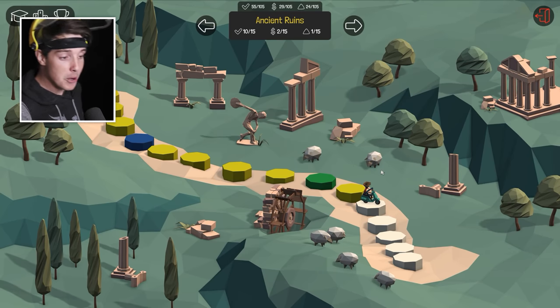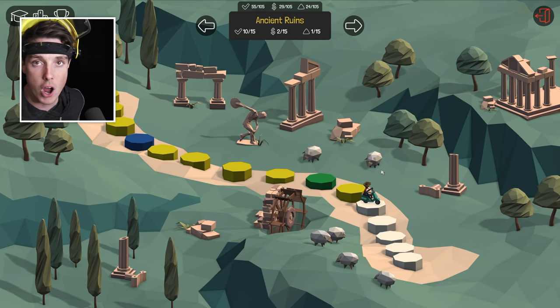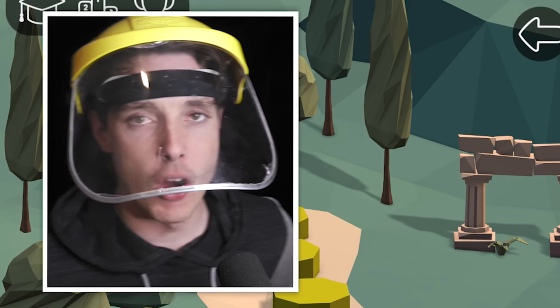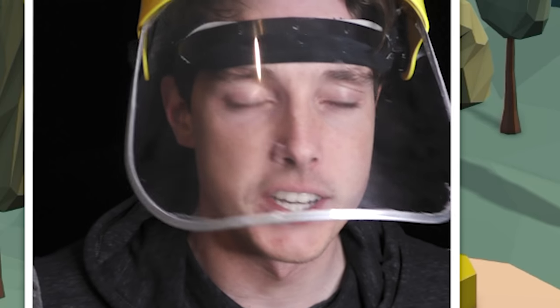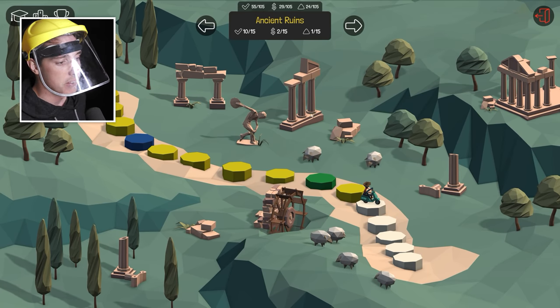G'day g'day fellas, welcome back to Poly Bridge. It is time to conquer Ancient Rome — construction guide, time travelling construction guide. Oh yeah, we're gonna finish off Ancient Rome, final 5 levels. It's gonna be a jolly good time.